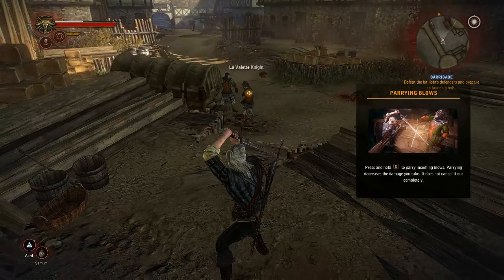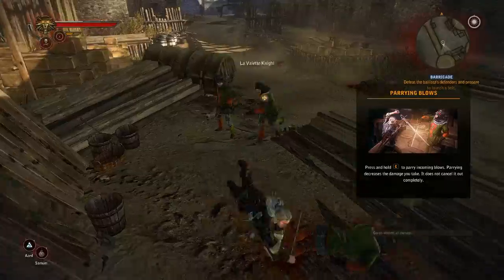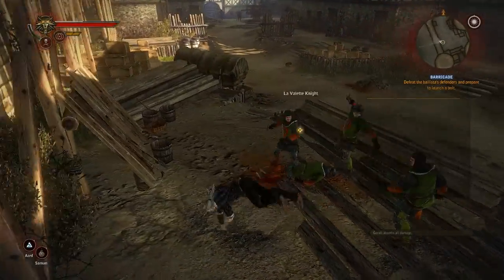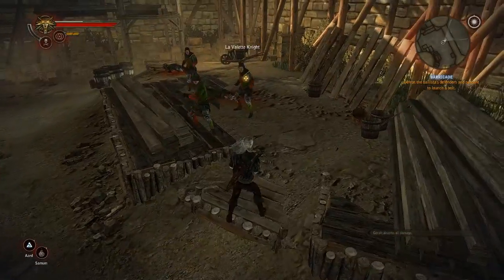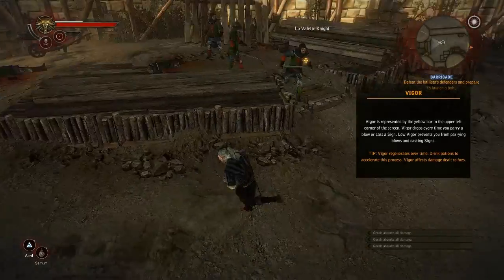Blocking with the E key — it doesn't remove all the damage but it decreases it. Blocking is not automatically done on Geralt's back at the beginning of the game.